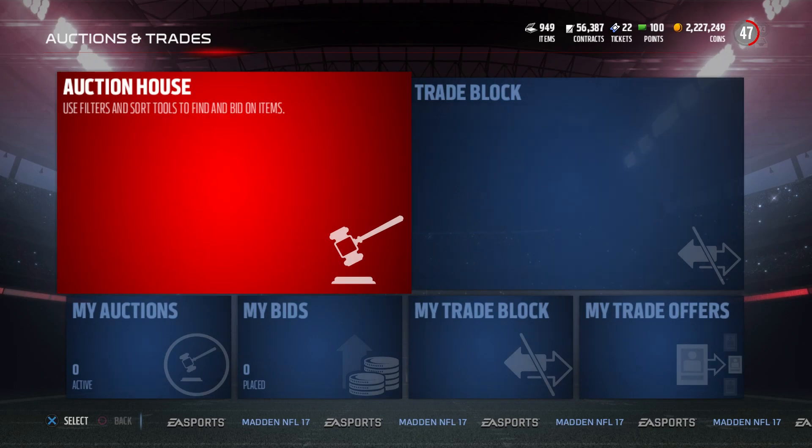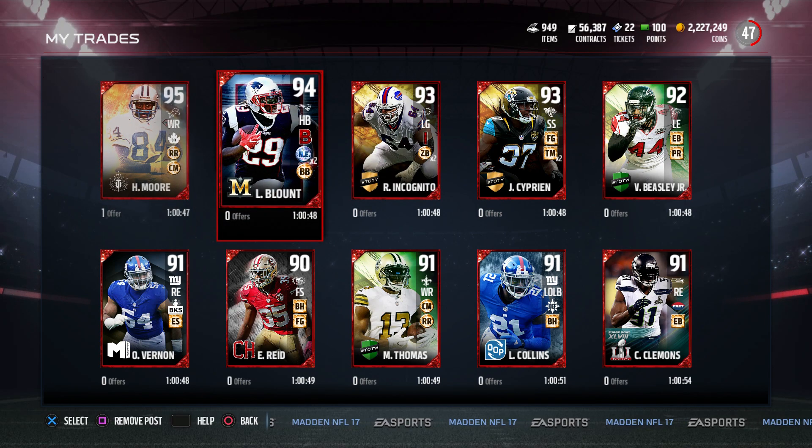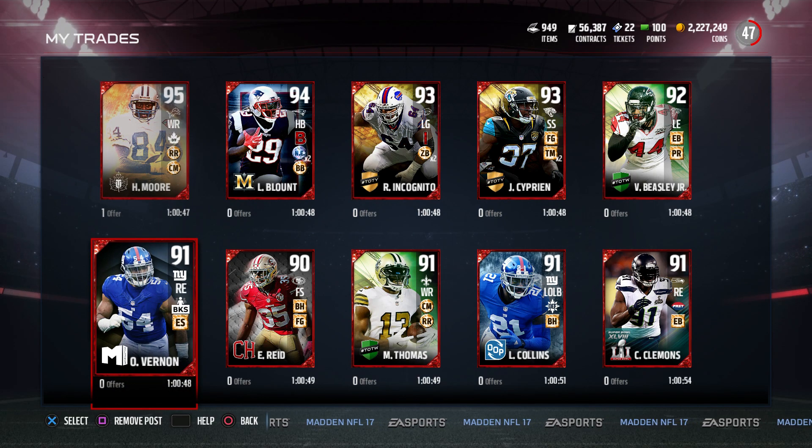People are already offering up on these — I already got an offer on that Herman Moore but I'm not going to look at any of these offers till tomorrow. I'll go through them live so you get my live reaction. Anything within 10 percent, just to cover the EA tax. You may offer me a card that goes for 200k that I really want for Herman Moore, but if I end up not liking it and want to sell, I've lost 100,000 coins. For the Olivier Vernon, you're going to have to wow me — I really don't want to get rid of him. You guys borderline begged me to put him up, so you're going to have to wow me.